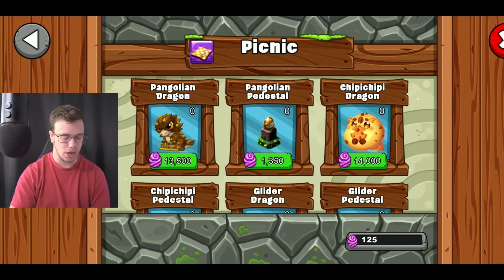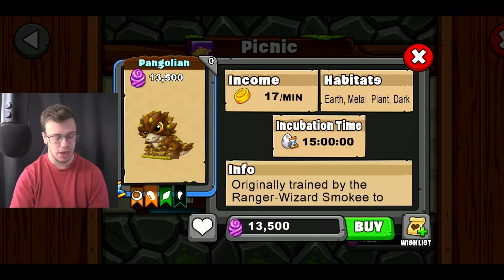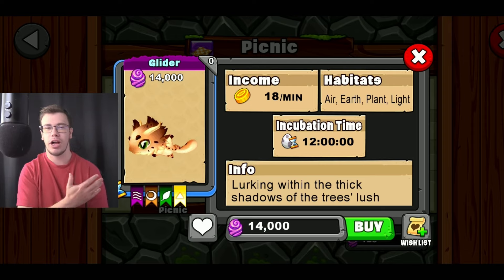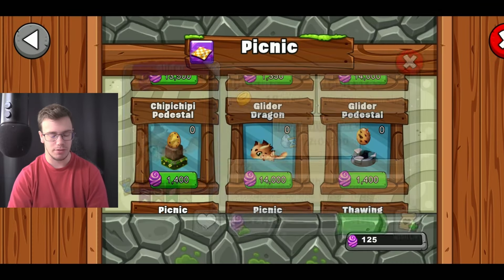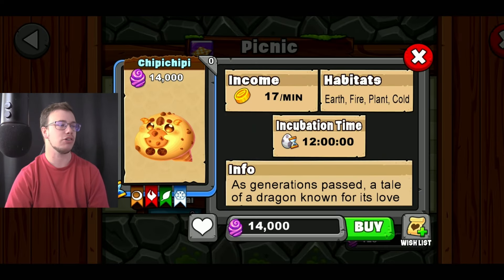We also got this other dragon which is pretty cool — it's kind of like a porcupine dragon thing. I don't know what it's supposed to be, but it's pretty nifty. On top of that we got one more dragon, which is the glider dragon. It's like if you took a sugar glider and made a dragon, that's what you get. I think my favorite two dragons from this event are the glider dragon and the Chip-a-Chip dragon — I'm probably saying its name wrong, but I'm gonna call it the Chips Ahoy dragon for now.